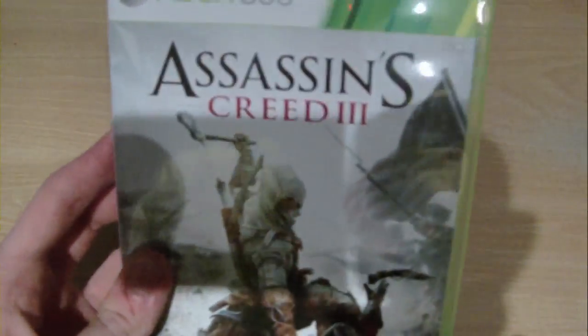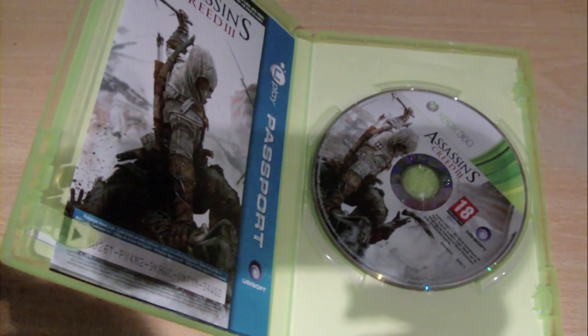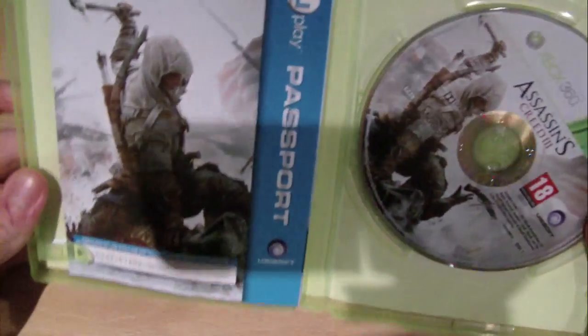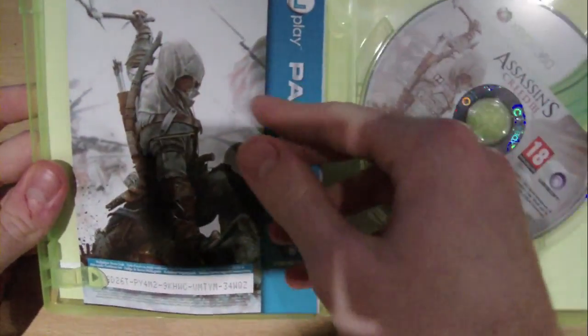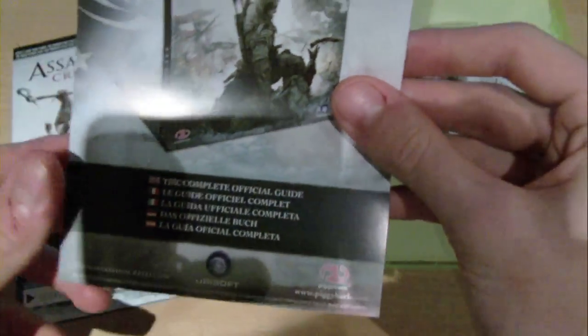As you can see — oh there's plastic there — so as you can see, again, Assassin's Creed 3. There's the inside of the box. Now any of you that say "oh your serial code's showing" — well yeah, but by the time I upload the video I would have used it. You may not even be able to read it, but basically there's a Uplay passport thing here. Nothing particularly interesting. Assassin's Creed the complete official guide, little poster there.